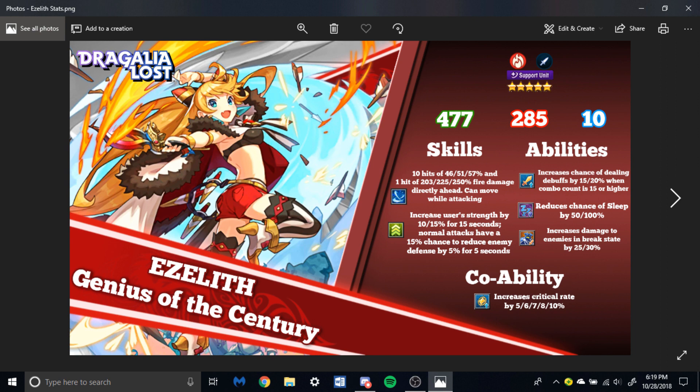Defense reduction units are very valuable because they can help you clear the one-minute objective for the raid. Not only does she have that, but she can double as a very good DPS unit because she's a dagger unit. Being a dagger unit, she can attack very quickly — very quickly. She would be stupid powerful if Mikoto's second skill was on her.